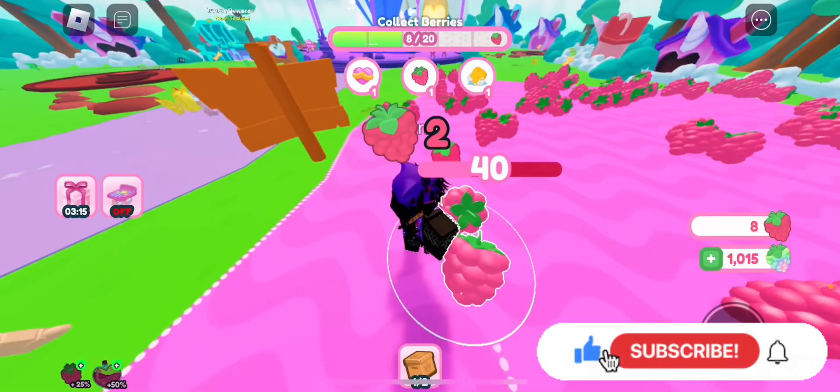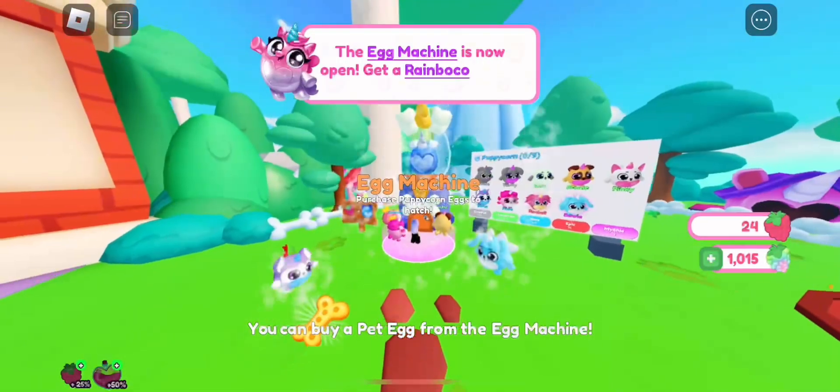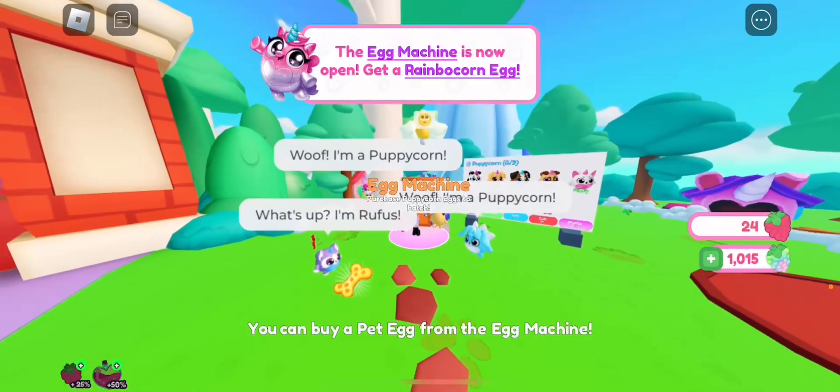You need to get them all to a pre-teenage stage. It's basically like Adopt Me in a way — you just go ahead and farm stuff, level them up, give them hugs, feed them, pet them.